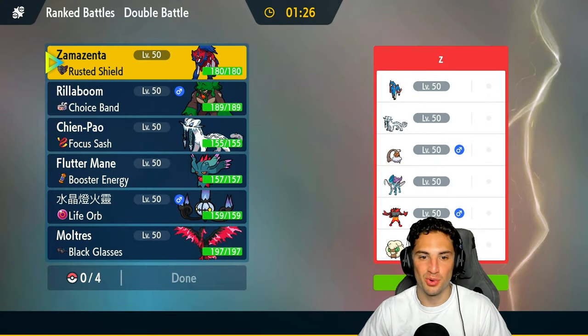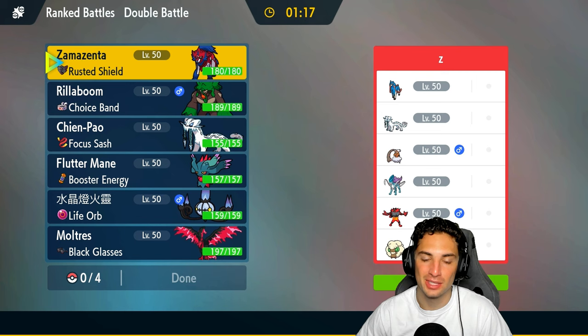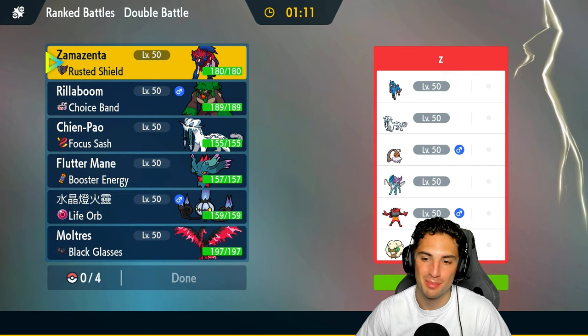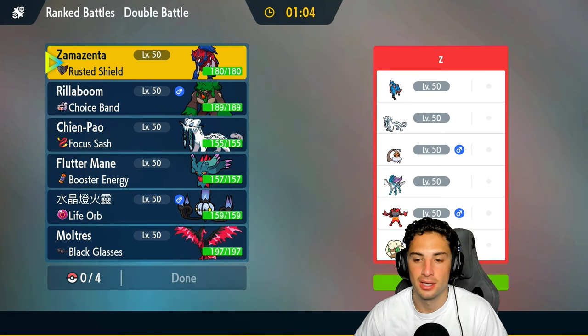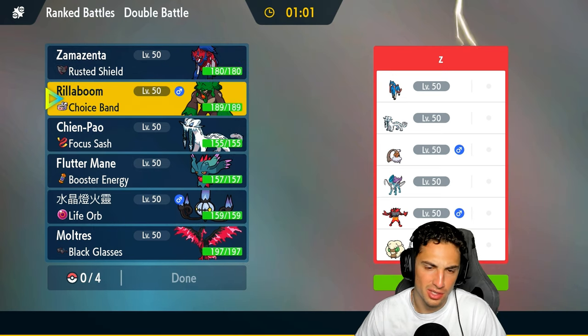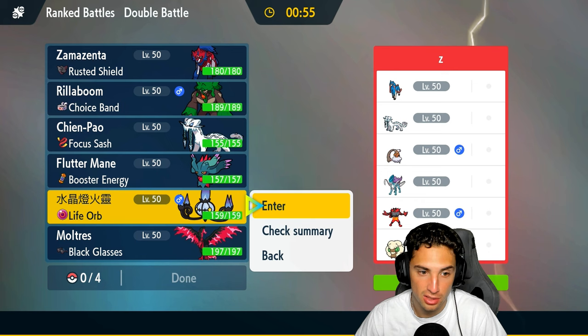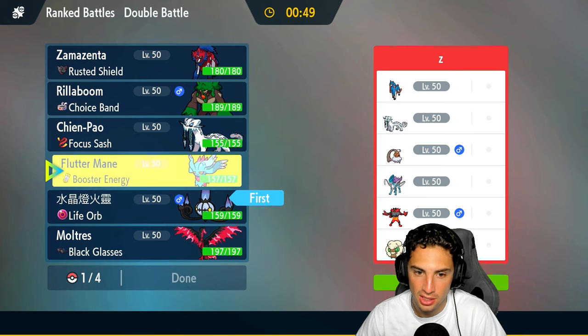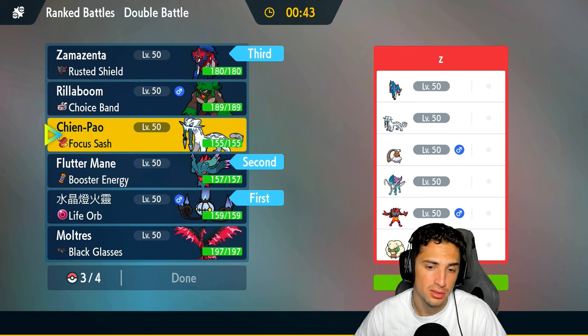First match was a success! Hopping into our second match against Zacian — a heavy hitter. In Sword and Shield, Zacian was definitely the better dog, but I think the tides have turned in Scarlet and Violet — Zamazenta is definitely better now. They also have Chien-Pao, Landorus, Suicune, and Sinistcha. With Sinistcha, going into physical attackers might not be in our best interest. I could lead with lovely Chandelure alongside Flutter Mane — Chandelure is super effective onto a ton of their Pokémon.